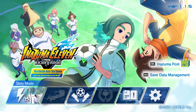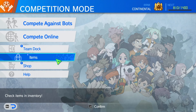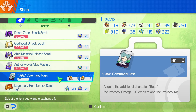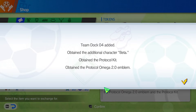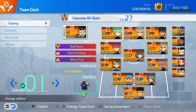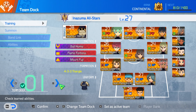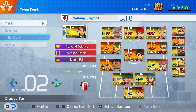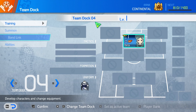Items acquired! Let's go to the shop and unlock the one and only Beta from Protocol Omega 2.0. Oh — it's a separate team dock. She's all alone in her own team dock. Oh no, Beta — poor sweet child. I was wondering how they would introduce her because the player bank is unavailable, so I thought how are they going to make her available? They put her in a separate team dock — Team Dock 04.